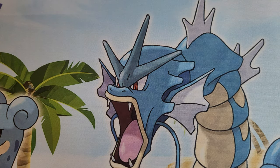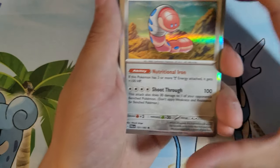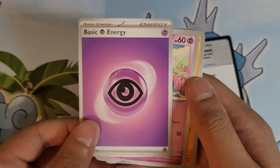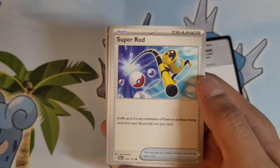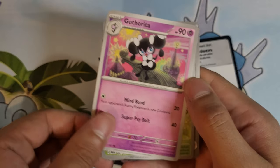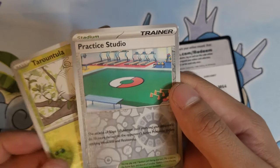So which one should we do first — the cat or the crocodile? Alright, we're doing the cat. This is Meow-scarada. I have no clue how many cards are in the back. Okay so we got Orthworm — look at him, shiny — basic energy, Orthworm, Tinkatink, Orthworm, Mankey, Deli Bird, Super Rod, Super Rod, Bravery Charm, Tinkatuff, Gothita, Charcadet, Tinkatuff, and Practice Studio for our first pack.